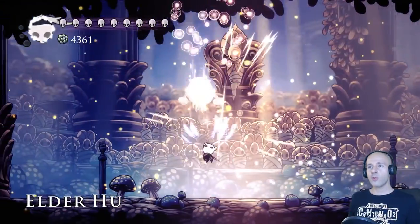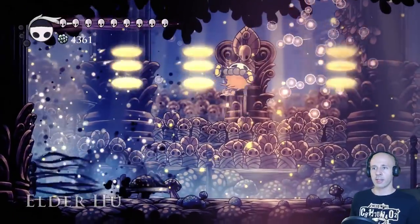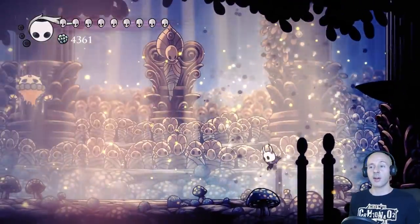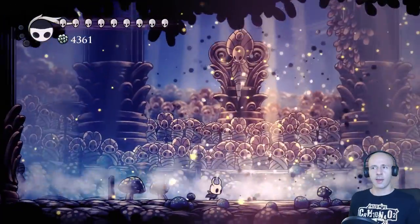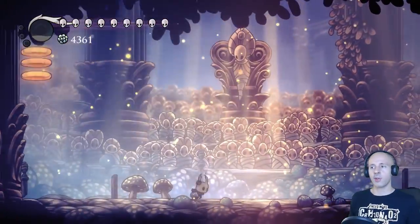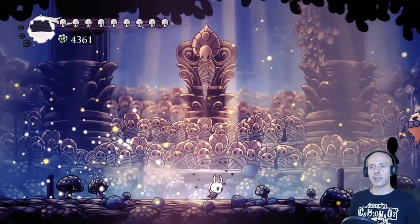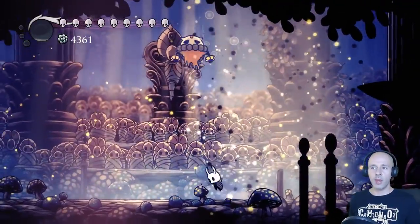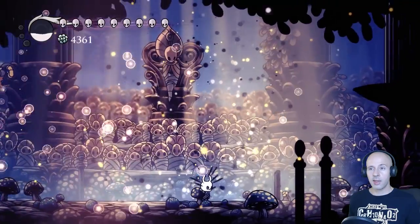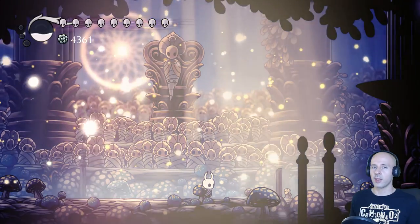The Elder Hu fight handles exactly the same in Radiant difficulty as it does on lower ones. You shouldn't ever get hit by his bracelet attacks as they are very easy to dodge. A properly timed shadow dash will keep you safe at any point of the fight. The real question is how much time he will waste depending on how many times he does his ring curtain attack. The Abyss Shriek is a good spell to use even though he's moving around quite a lot.